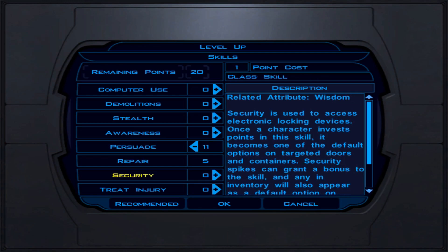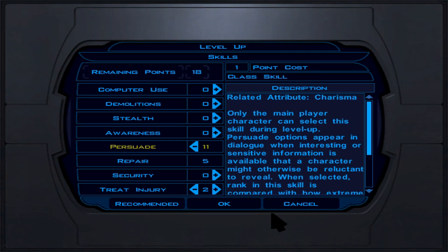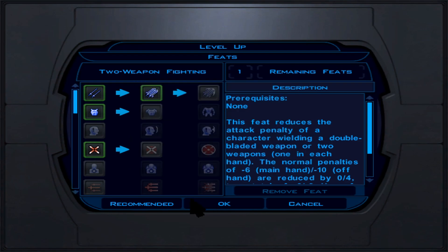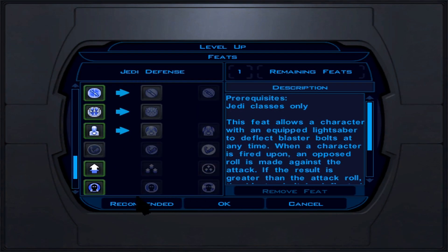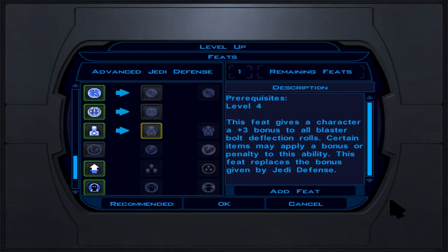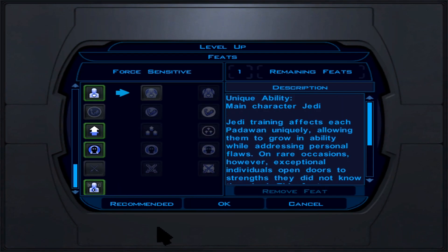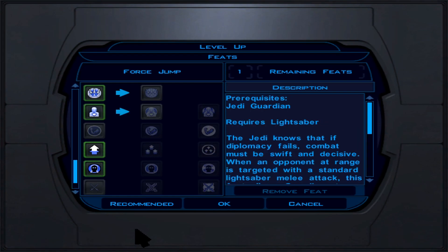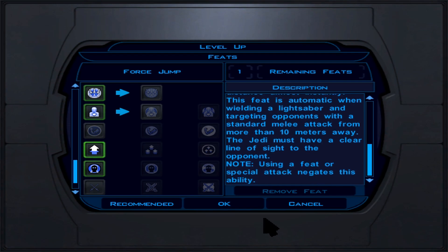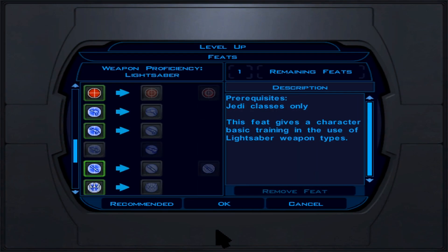At Jedi Guardian level 4 (character level 11), still no feats this level. We start the Stun Droid force power line for crowd controlling droids — stun them to attempt sneak attacks or at least hold them still. At Jedi Guardian level 5, continue leveling. At every 4th level put strength points in. We pick Stasis — a single-target crowd control — and plan to get Stasis Field eventually, which holds all living beings in an area.